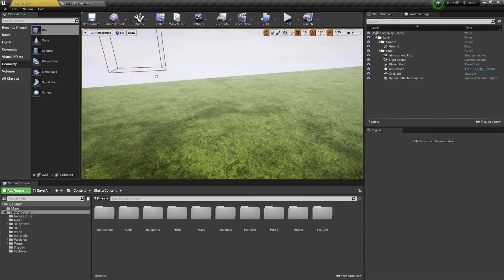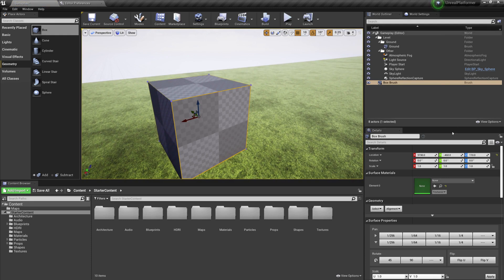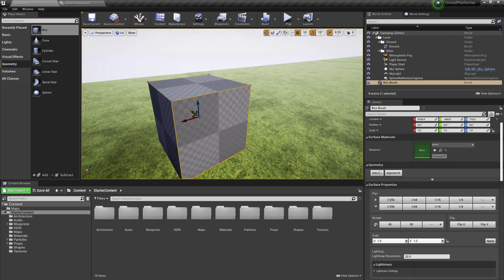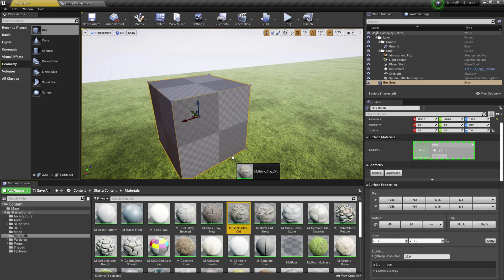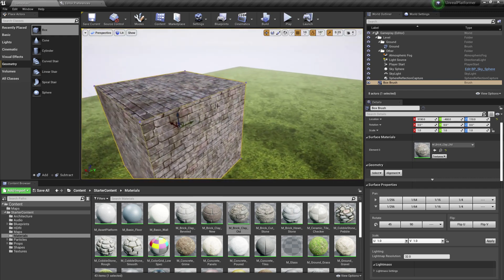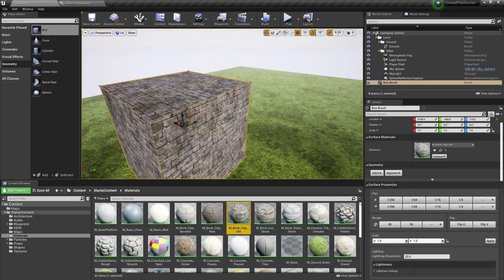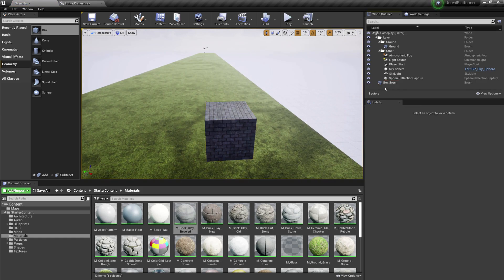Another way to fix this: drag and drop a box, click on one of its sides, and in the Details panel under Geometry, click Select, then choose 'Select All Adjacent Surfaces.' This selects all surfaces, and then you can apply any material to one surface and it will be applied to all surfaces.